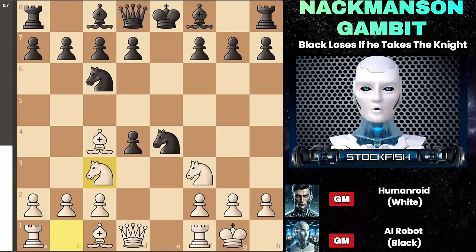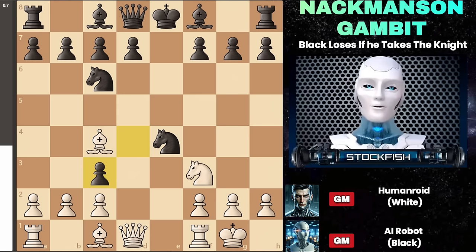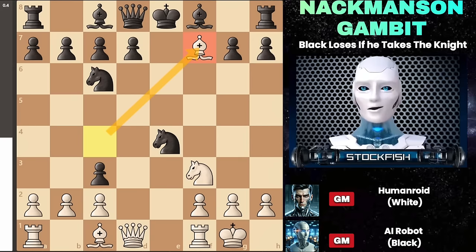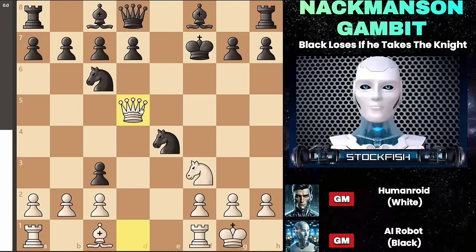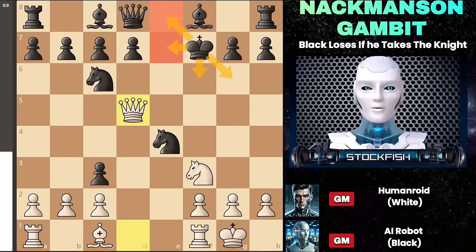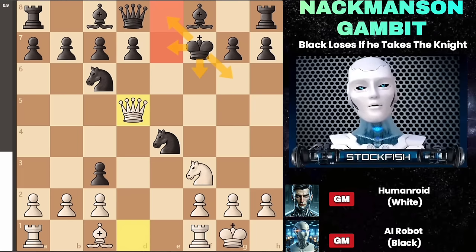You might wonder: why give away the knight for nothing? But if black takes with the pawn, they're in trouble. After pawn takes, we go for the decisive move bishop to f7 check — it's another sacrifice. Black will need to capture the bishop, and then you follow up with queen to d5 check. There's no way to block this check, so black will have to move the king. They have four options: king to e8 is the most common response, but they can also choose king to e7, f6, or g6. We'll explore all of these and demonstrate some lethal traps in each variation.